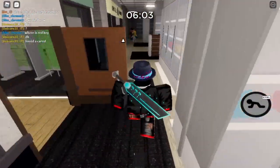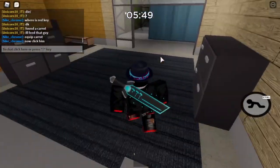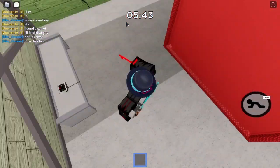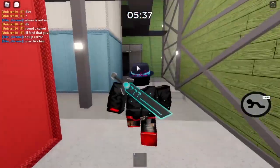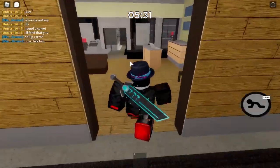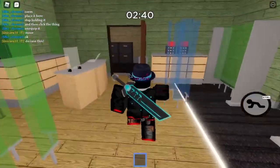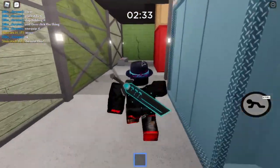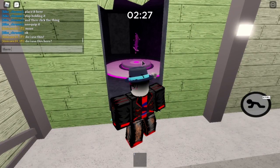Come all the way behind here — you need three keys to unlock this crack. They are the green key, the blue key, and the purple key. Once you get all of them, just hold them out and walk up to the crack and then it will open. So we need the blue, green, and purple — just use all of them. And there we go.